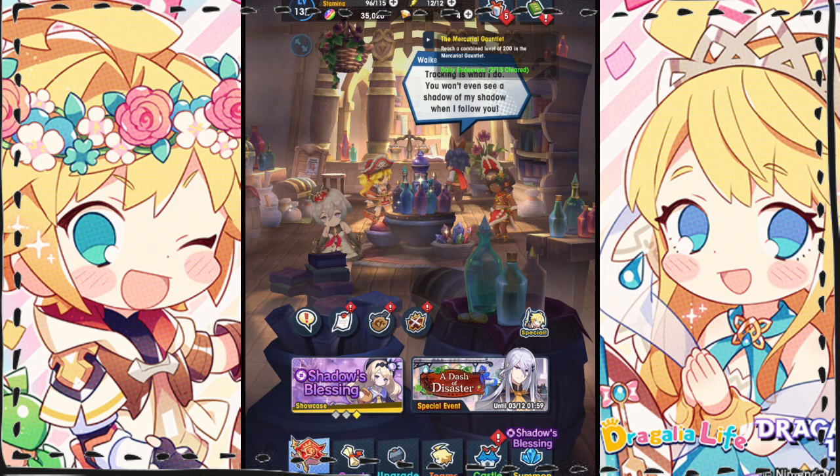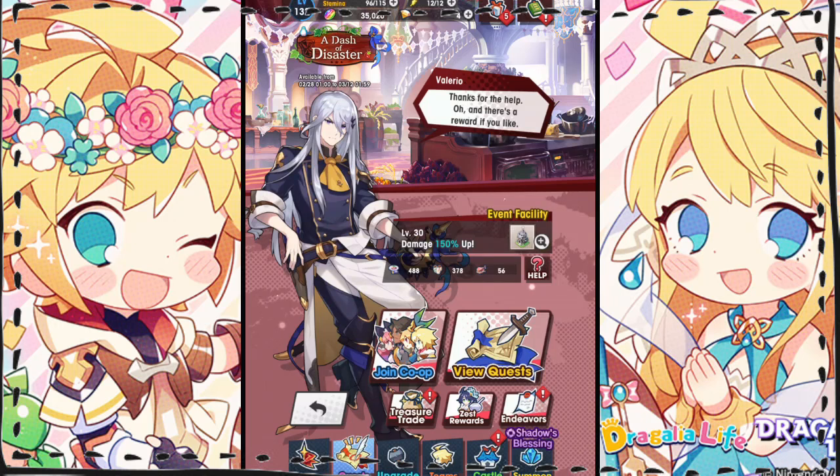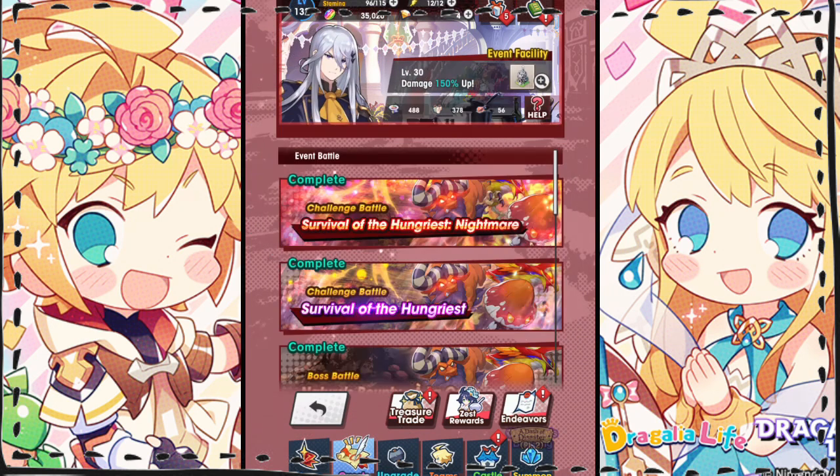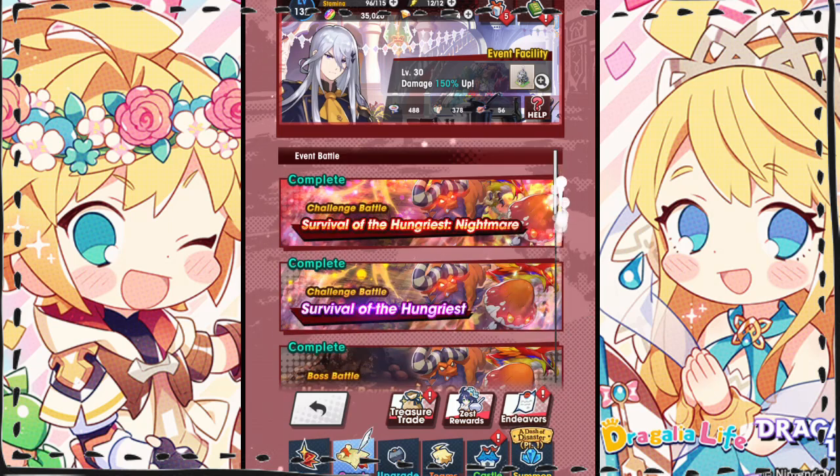You'll receive the facility for free, just by participating in the event and completing the story quests, as you can see here as I click the View Quests button. By clicking and progressing through these quests, you'll receive the base structure for free.